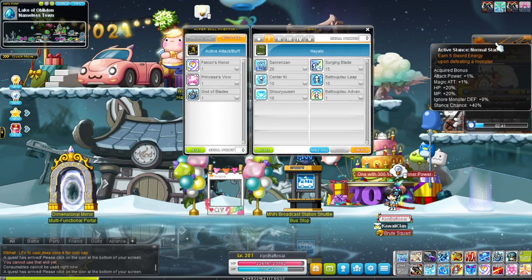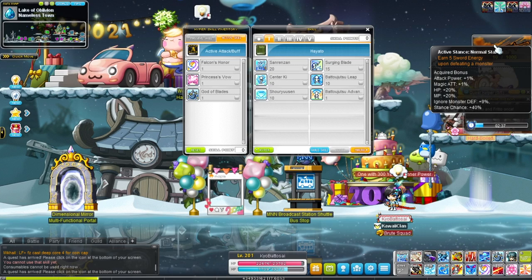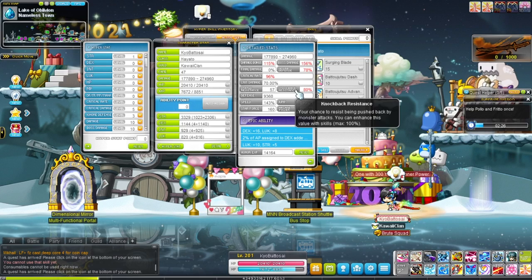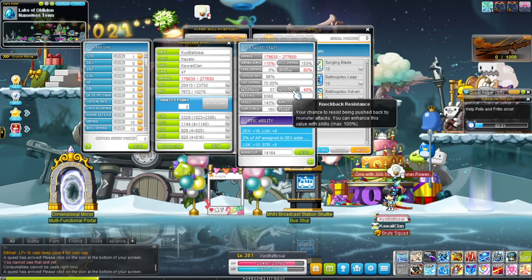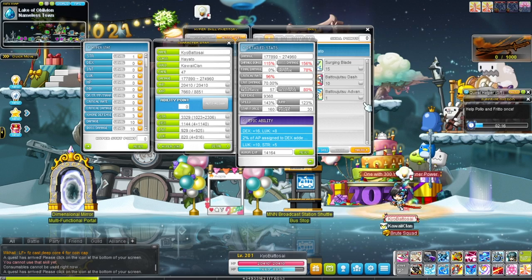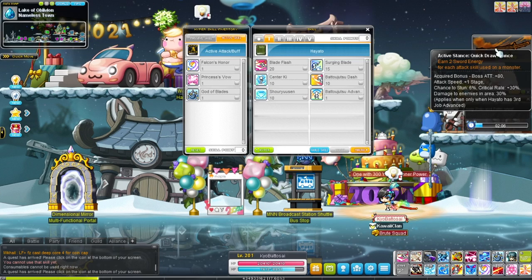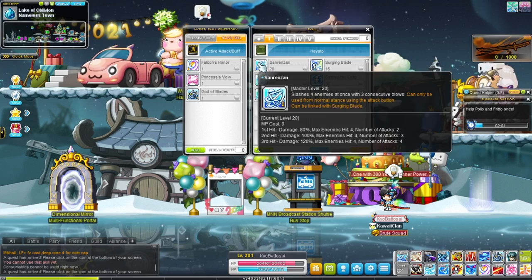That's it for the Beginner Tab. I should also mention that in Normal Stance you gain 40% knockback resist as well as some other bonuses. In Quickstance you gain different bonuses — you actually gain more knockback resist: 80% in Quickstance versus 40% in Normal Stance. In Quickstance, you also gain boss damage, attack speed, crit rate, and a chance to stun. Pretty nice.